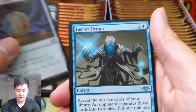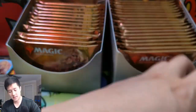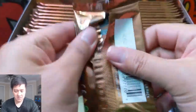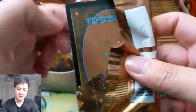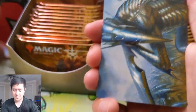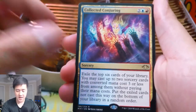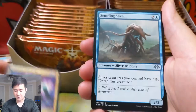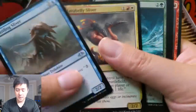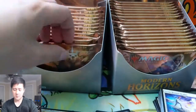Then Smiting Helix, Talisman of Creativity, and Fact or Fiction — that's a reprint. If you come across this video because of Modern Horizons, definitely hit subscribe. We primarily do a lot of Pokemon content on this channel, but we branch off into other games like Yugioh, Magic the Gathering, and Collective Conjuring. We also try to open up different card games that we're not necessarily familiar with.